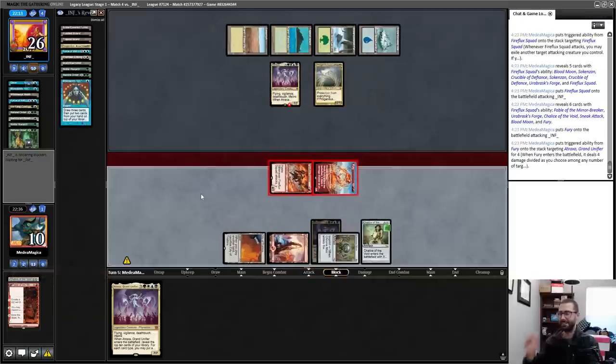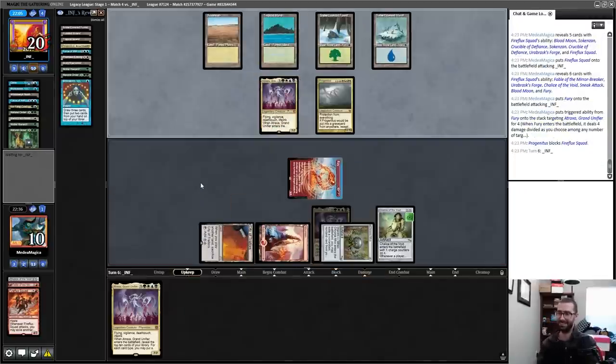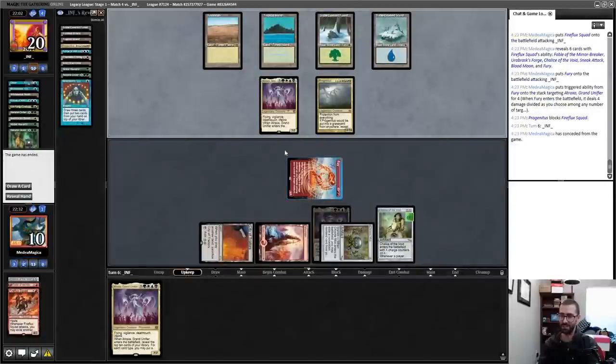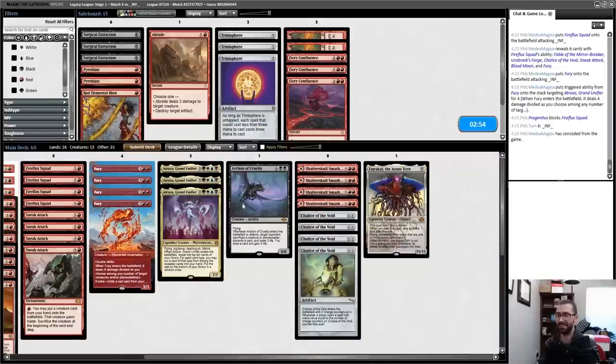I needed to hit like Archon of Cruelty and Emrakul there — very high asks but I had theoretical outs. I'll concede — I am dead on board to the Progenitus attack. I could have hit Archon for a sacrifice, followed by Emrakul, and this would have gained me enough life to stay alive.